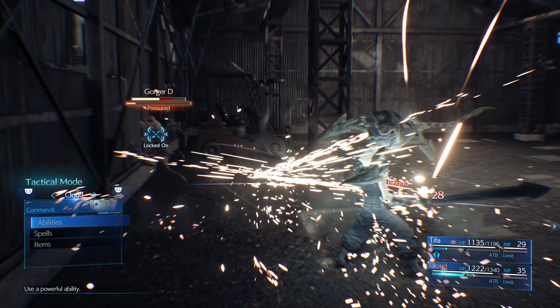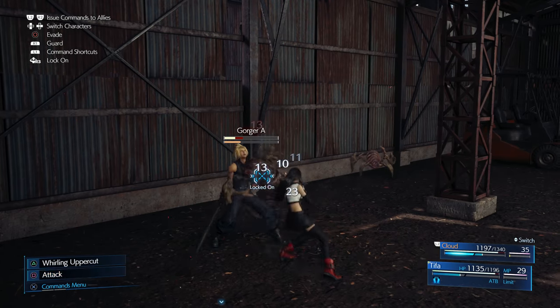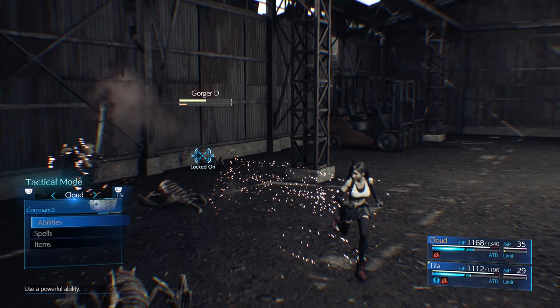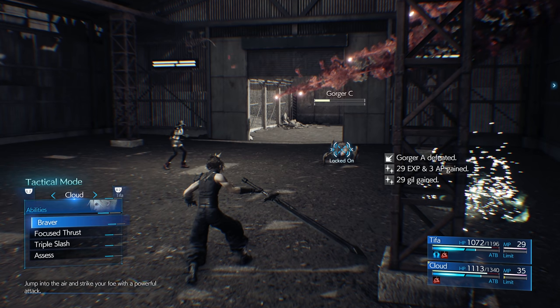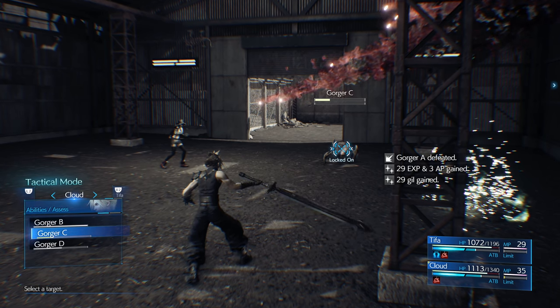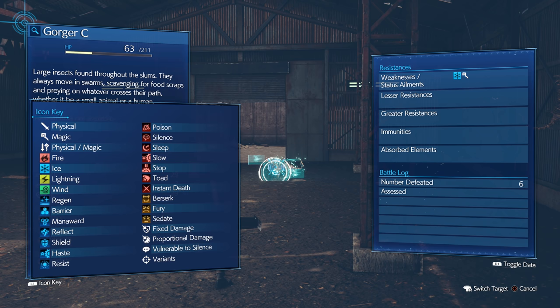We still need to build up the ATB. Let's go Assess! Large insects found throughout the slums — they always move in swarms, scavenging for food scraps and preying on whatever crosses their path, whether a small animal or human. Tactical data not available. It shows you what they drop, rare items, potentially stealable items. Weaknesses to ice and magic — let's go!